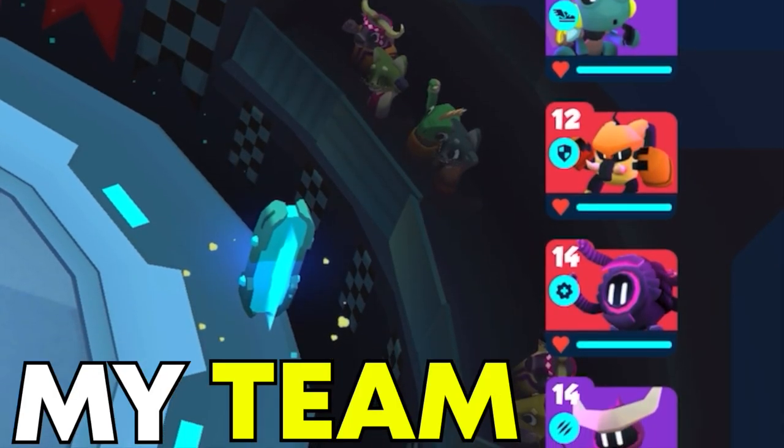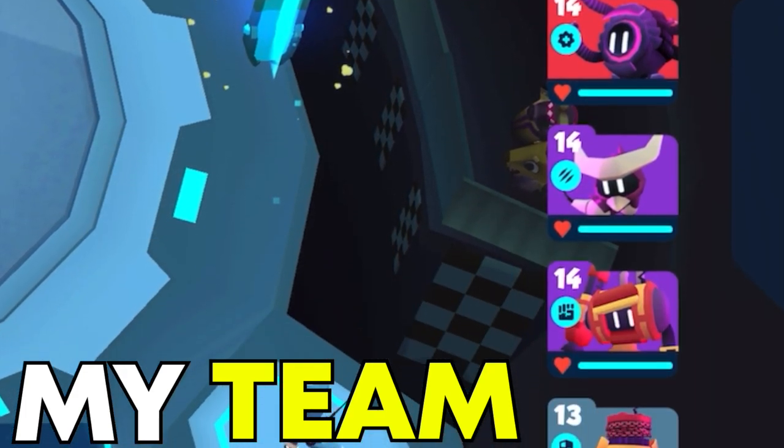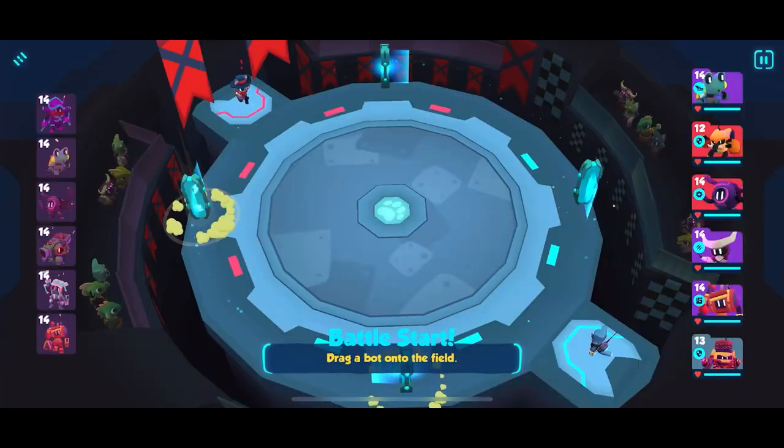The bots I used to defeat Reginald are: Froggy (an evader), Thump (a tank), Tether (a support), Ram (a chaser), Brute (a brawler), and lastly Chainer (also a tank). Now let's get right into the video.